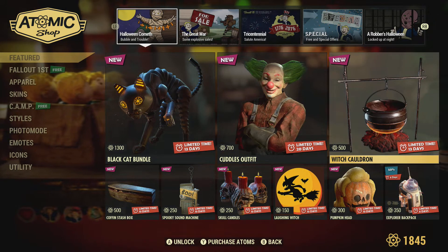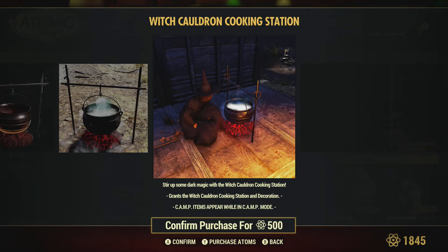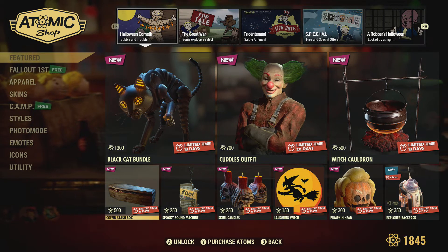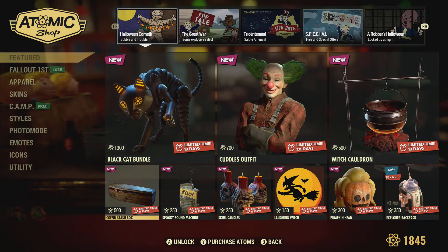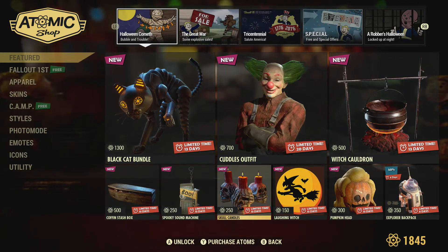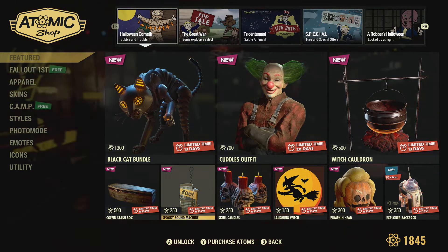The Witch's Cauldron is 500 atoms, which is kind of neat. So if you look at the Cauldron at 500 and the stash box, if you wanted both of those it's a thousand atoms. And then you get a whole bunch of extra stuff in the bundle for 1300 atoms. Somebody had asked last week whether bundles are worth it - typically, they are.